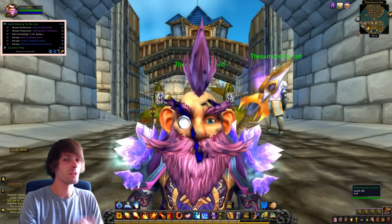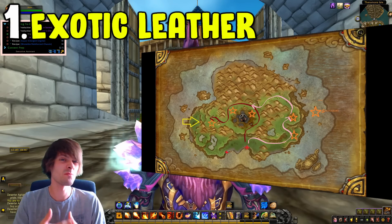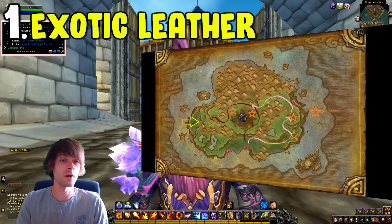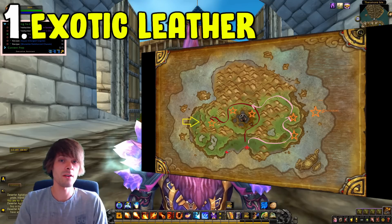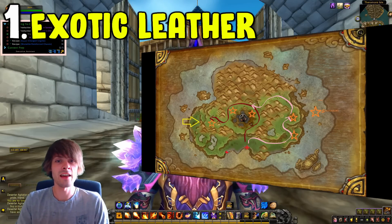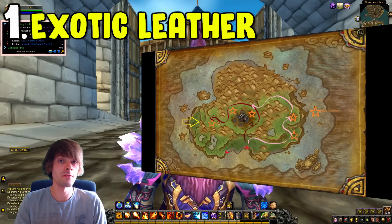Coming in at number one, which is no surprise, is exotic leather. Exotic leather is a pretty damn good all-round farm. All you need is a skinner, and all you need to do is go over to the Isle of Giants. The Isle of Giants is situated within Pandaria at the top north part of the Kun-Lai Summit. To get there, either grab the flight path or just fly over on a flying mount.